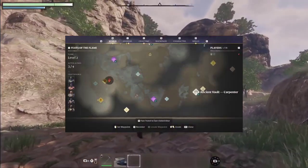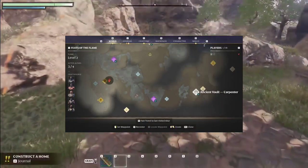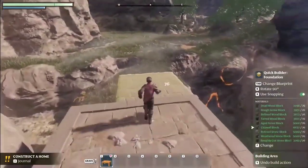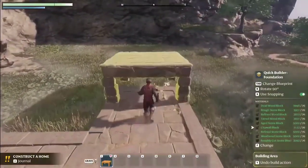Embark on a journey southeast from your base. Glide over cliffs, utilizing your glider for swift traversal. Spot the ruins along your path and venture into the enshrouded territory.